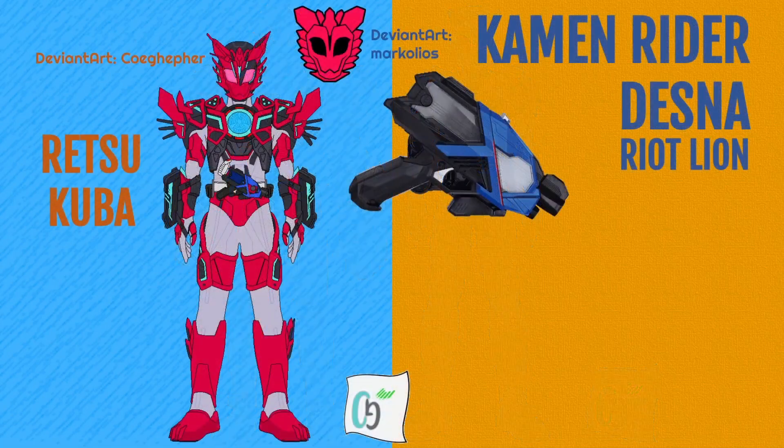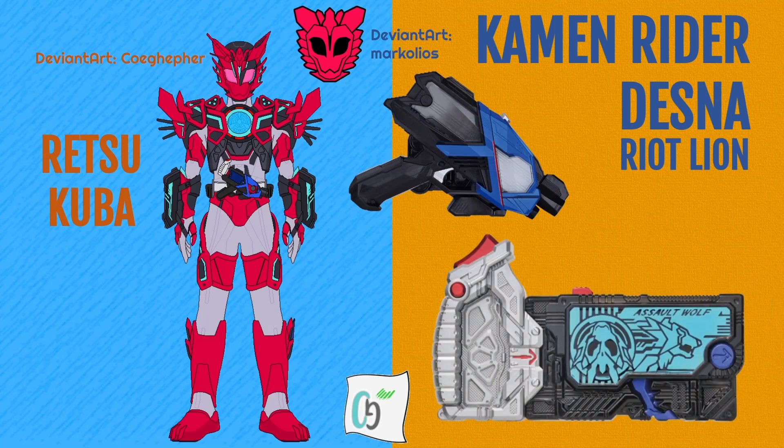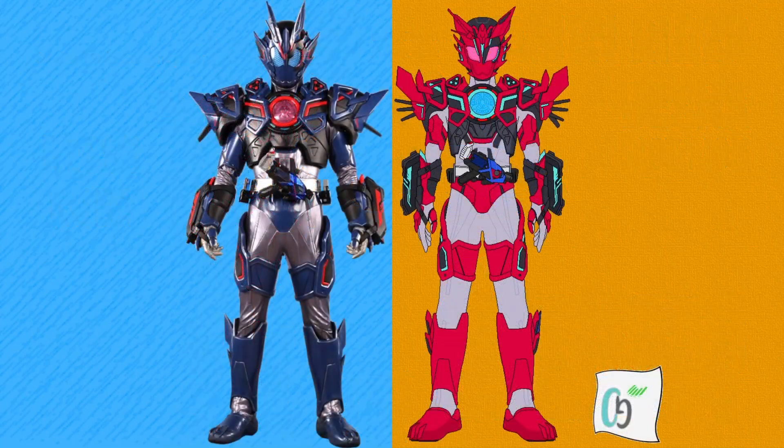Now onto Dessna's power-up forms, starting with Riot Lion, yet again made by Koikefa and accessed with the Assault Wolf style Riot Lion Progress Key with the Riot Grip attached. This was the first of Retsu's two keys given to him by Gai himself, secretly made by the Ark from the data of the Dynamiting Lion and Assault Wolf Progress Keys. Although it wasn't made with Metsubo Jinrai.net in mind, it had a latent connection to the Ark, allowing Retsu to use it without any of the downsides that Assault Wolf initially had. And for comparison, here is Riot Lion next to its Vulcan equivalent, Assault Wolf.